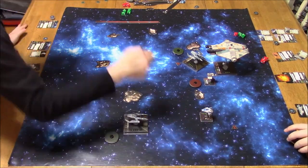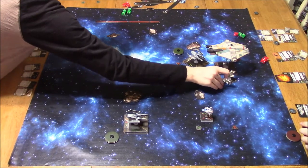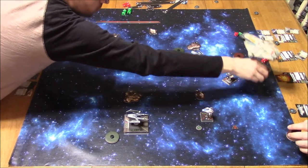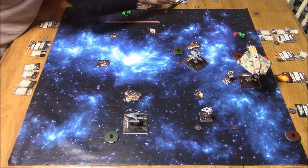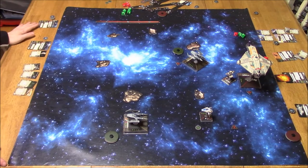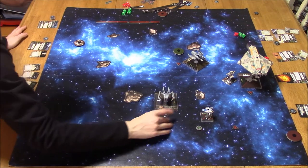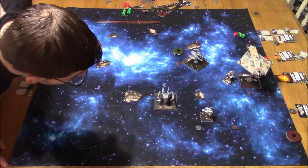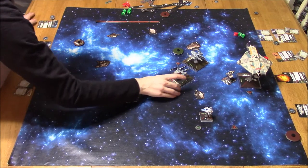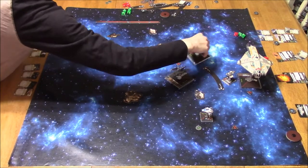Here we go — the A-Wing is moving first and taking focus. Now he's bumping here. Don't know what he was planning — maybe trying to block me. He probably figured I had to go 1 or something to clear that stress. But that 1 hard turn did cost him a stress token. So the Ghost is now stressed with no action, and no action from the shuttle either.